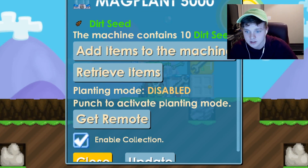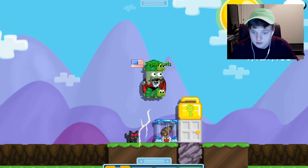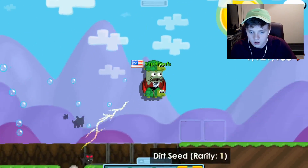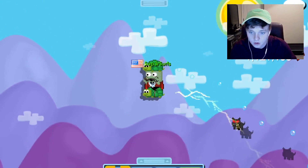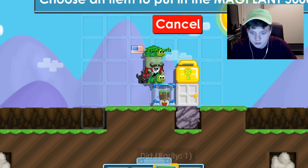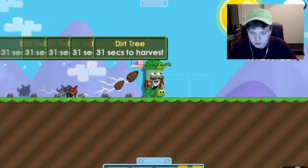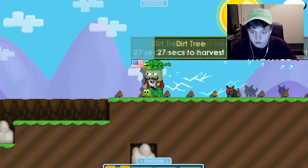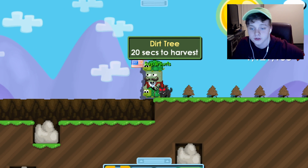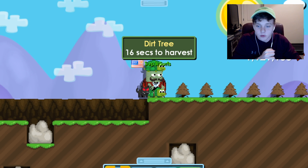Oh, two of them this time! They just disappear after they get to a certain point — that's cool. So if I go into this I have 10 dirt seeds and I could just grab it from here and retrieve that. Now what if I change item to dirt block and see what happens when I plant these and wait for them to grow? I don't have 30 seconds — I'm the most impatient person in the world, I hate waiting on trees.